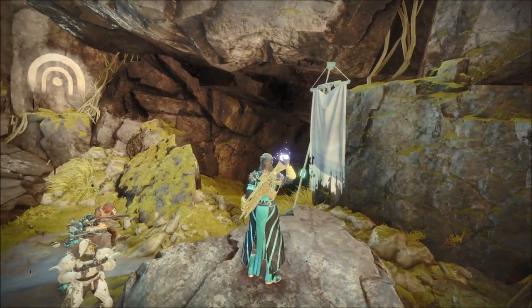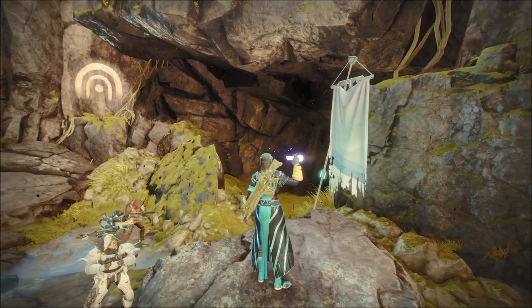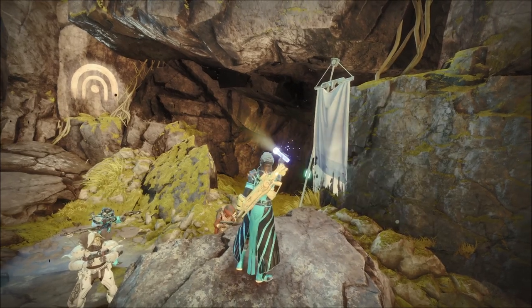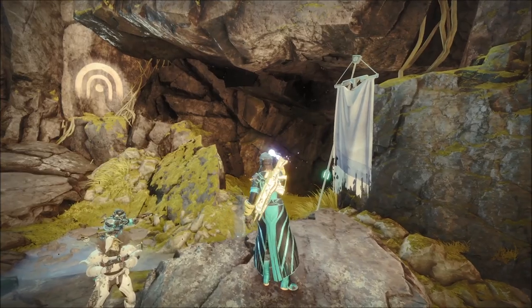As a reminder, your daily Legendary Lost Sector will show you a flag outside which will give you details of champions and burns you will find inside. If you're new to the game or using an alternate character and can't find the flag outside, you will have to run through the Lost Sector normally to have it show up on your map as a Legend or Master.